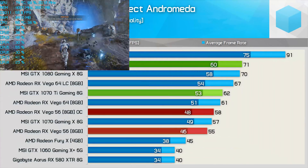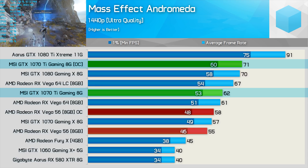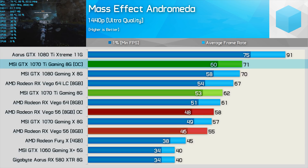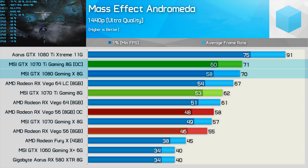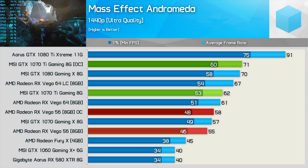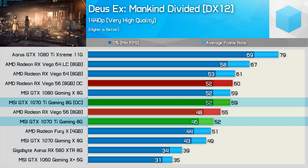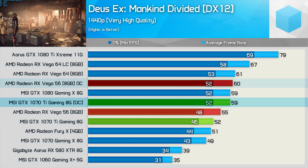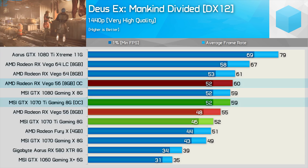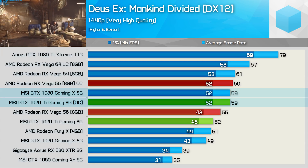This time we see a very large 15% gain in Mass Effect Andromeda — again that's a little higher than I was expecting. Raising the power limit and overclocking the memory has had a big impact here, and now the 1070 Ti Gaming is able to just edge out the GTX 1080 Gaming X, which is a very impressive result in this title. Then finally, we see a 13% increase when testing Deus Ex Mankind Divided, and this was enough for the overclocked 1070 Ti to match the overclocked Vega 56 graphics card — in an AMD sponsored title nonetheless. Again we see that an overclocked 1070 Ti is able to mimic the performance of the GTX 1080 Gaming X.